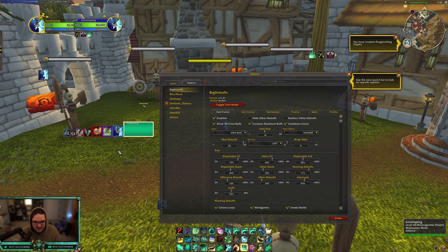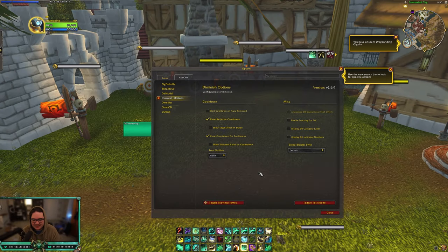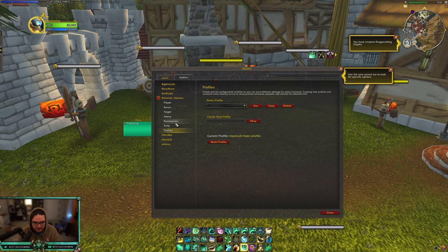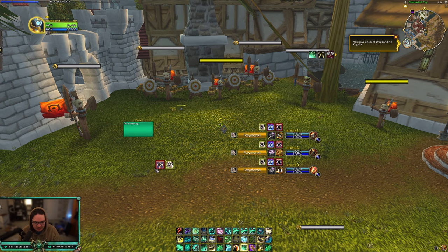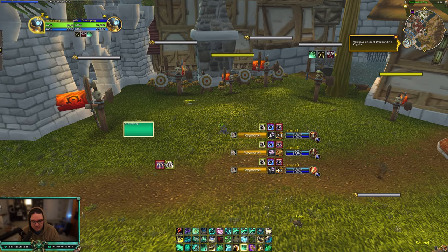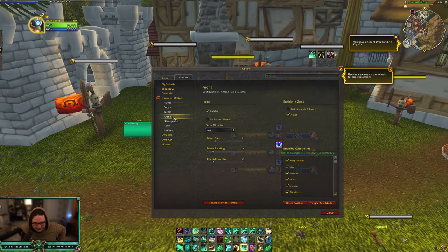The next add-on, and maybe some people don't consider it mandatory but I actually think it's really really important — even if it's just for yourself — is Diminish. What it does is show the DRs, or diminishing returns, on any unit in the game. I'll toggle test mode real quick — right here, Diminish is going to show how much longer I'm on stun, poly DR, anything like that. I love this add-on so much.